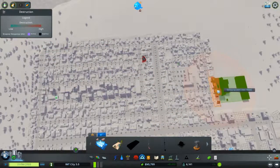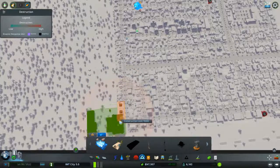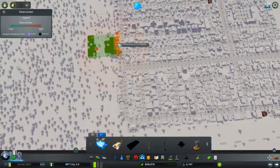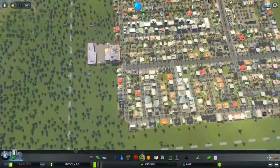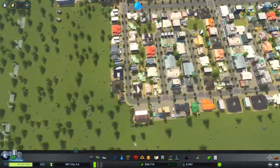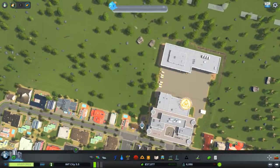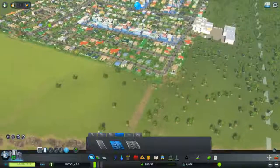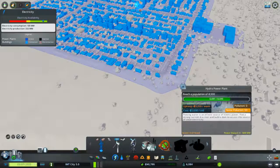So we should have put one somewhere — maybe here, maybe with a big road. The water is still flowing quickly. And when can I get the higher power? Eight thousand people — oh, that's sooner already.